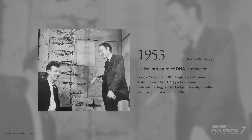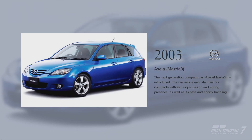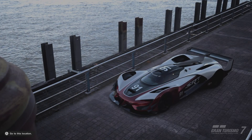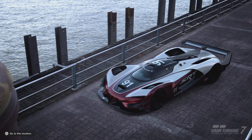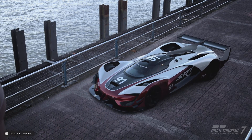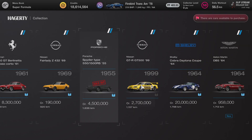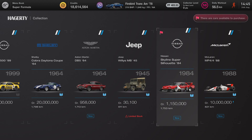Hello, my fellow car collectors. Today, when one particular car popped up at Hagerty's Legendary Cars dealership, I immediately wanted to buy it, test it, and make this live review. The car I'm talking about is the Nissan Skyline Super Silhouette Group 5 of 1984.